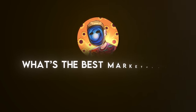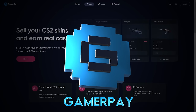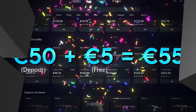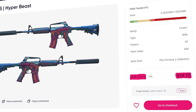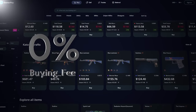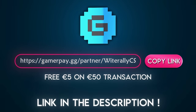People are always asking me what the best marketplace is to buy and sell their skins on. Look no further because the answer is today's sponsor, GamerPay. GamerPay is the best peer-to-peer skin trading website out there, offering you a free 5€ on your first 50€ transaction. They display the cheapest Buff listing price alongside their own, have a 0% buying fee and only a 3% selling fee. Sign up with my link in the description today.